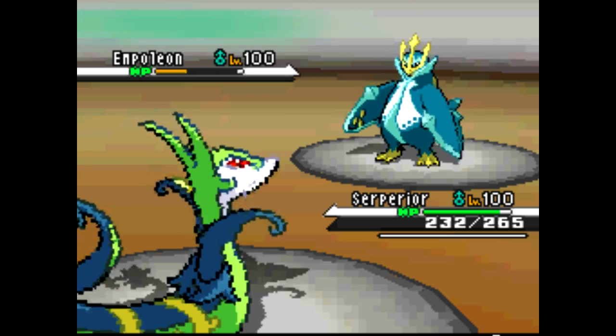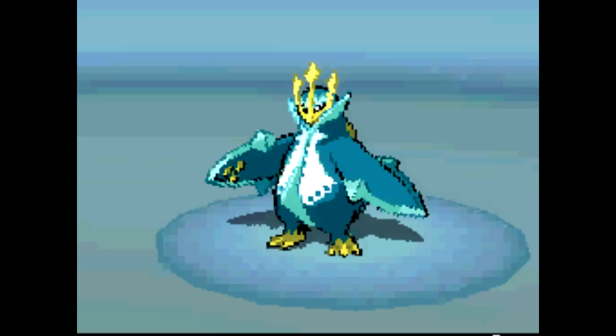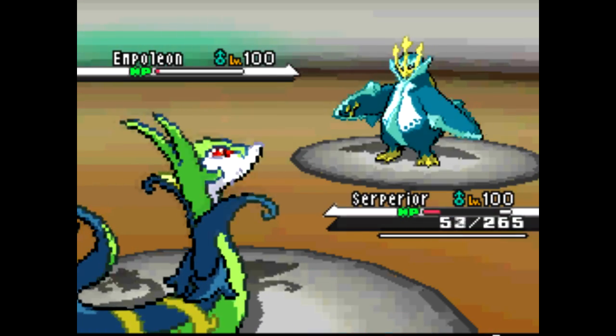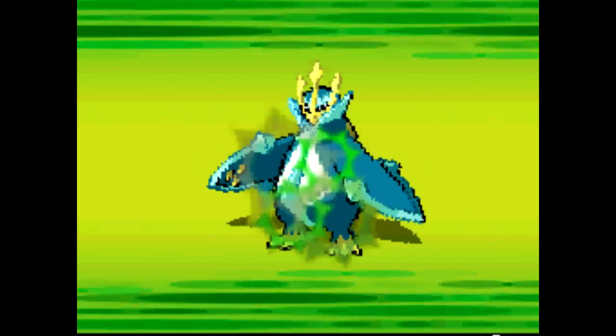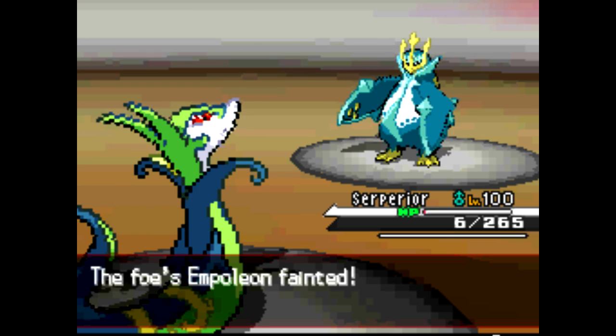The Leaf Storm is gonna KO, and it barely stops right there and I'm like, no. Then he Ice Beams and I barely live it — look at that, 6 HP. I go for Leaf Storm again; thanks to Contrary I am now at plus 4. This is dead Empoleon.